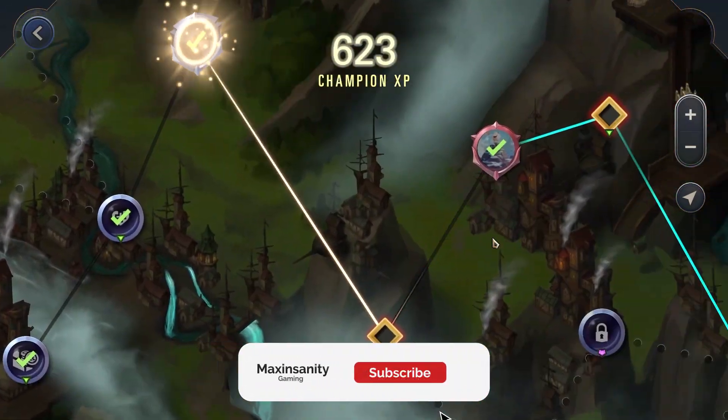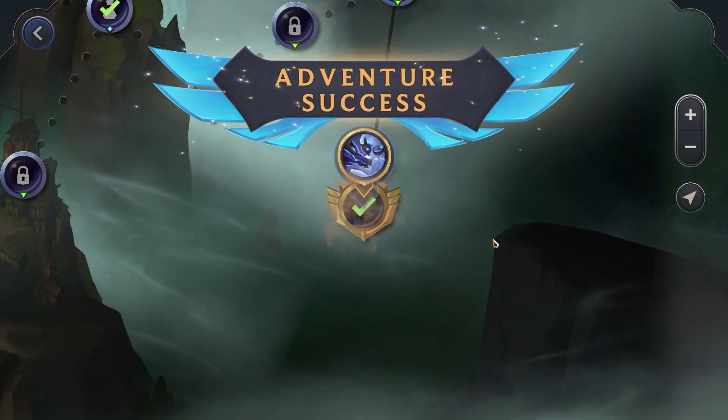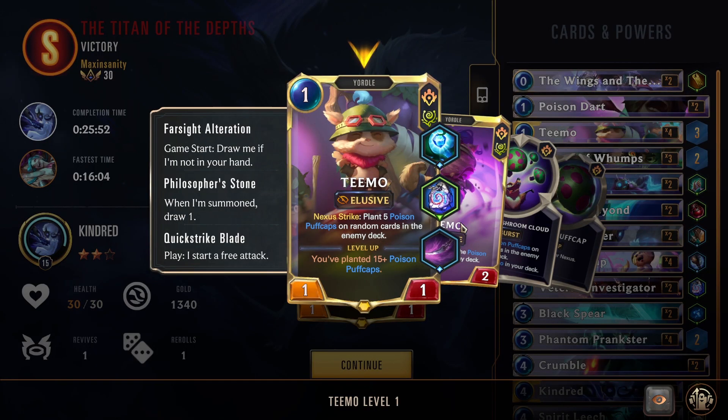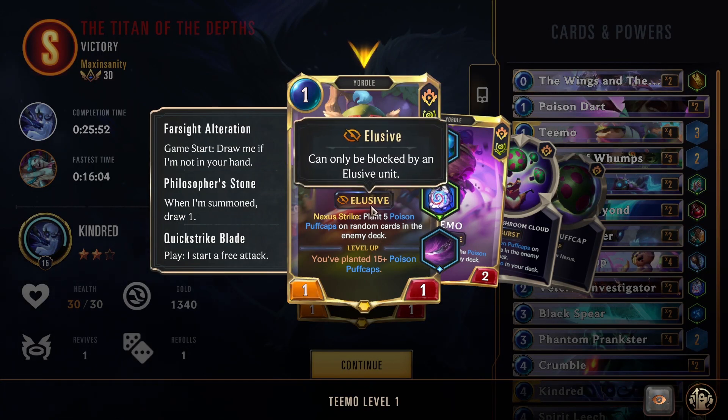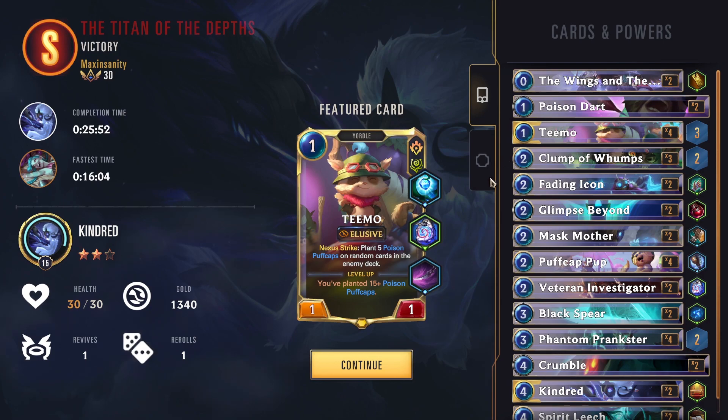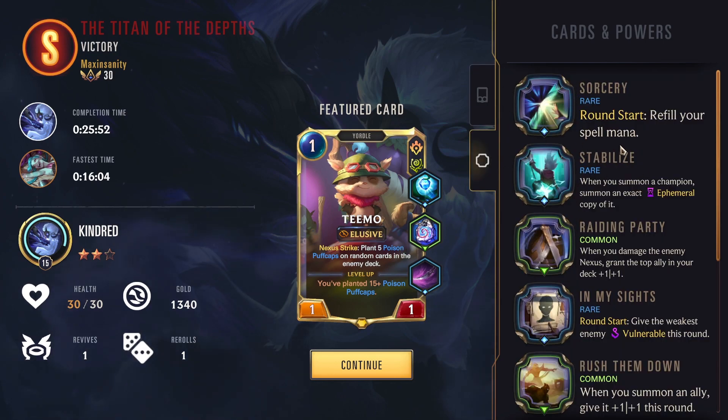The two-star Nautilus path done with our two-star Kindred. Champion achievement and power discussion time — Teemo is the MVP, obviously. You saw what he did in the last fight against Nautilus. I gave Teemo Farsight Alteration — draw me if I'm not in your hand. I gave him a Philosopher's Stone making him 'when I play, draw one' — one mana draw is pretty good. Of course Quick Played — when you play him he strikes for free. With an informal copy of the power as well, free strike means double attack — he will always level up on turn one if you have the attack token.